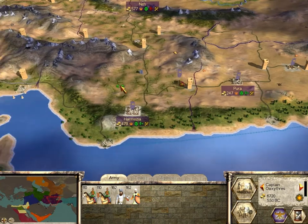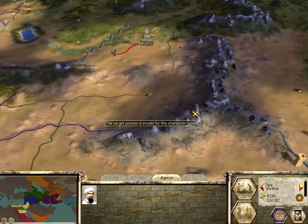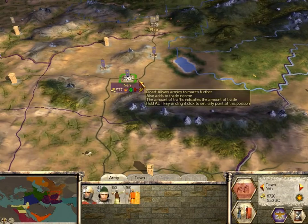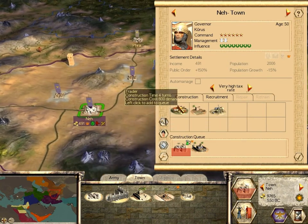Looking pretty darn good. Sure enough, my spy has come across another settlement — that is a possible expansion opportunity after I finish with Neth here. Sure enough, I can build a Bel-Ali city lord here in Neth.